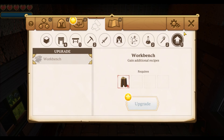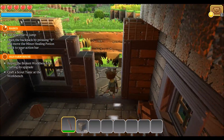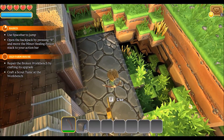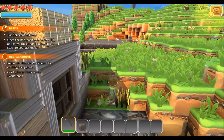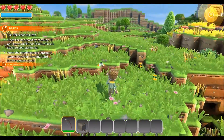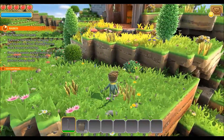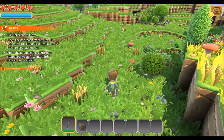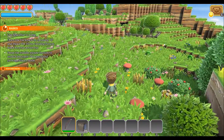So I need wood to make a workbench — makes sense. Looks like we got wheat and all sorts of stuff going on out here. What's that? It's a slime.